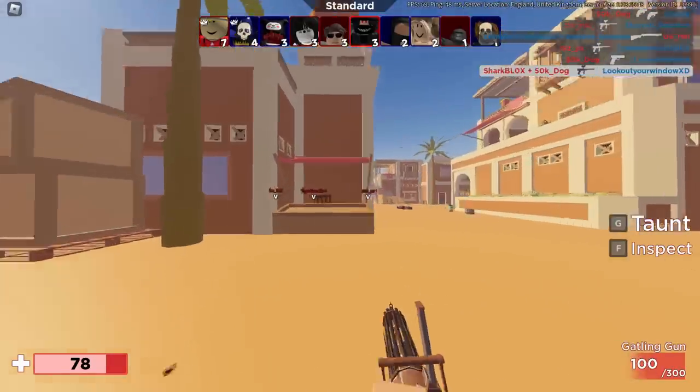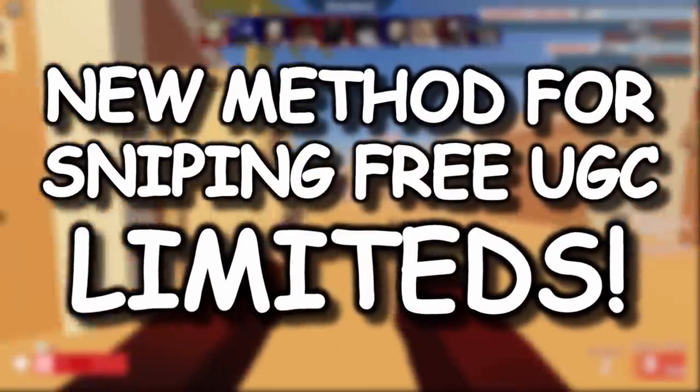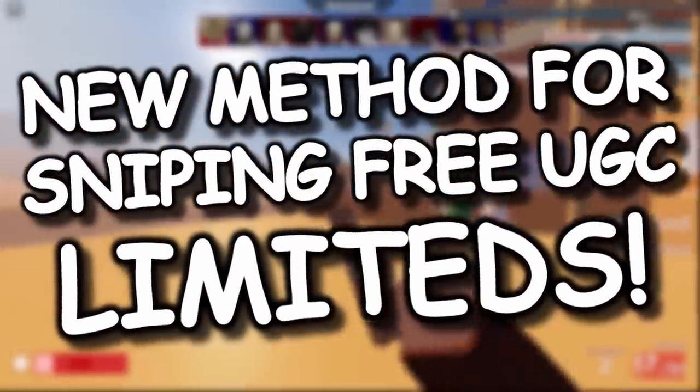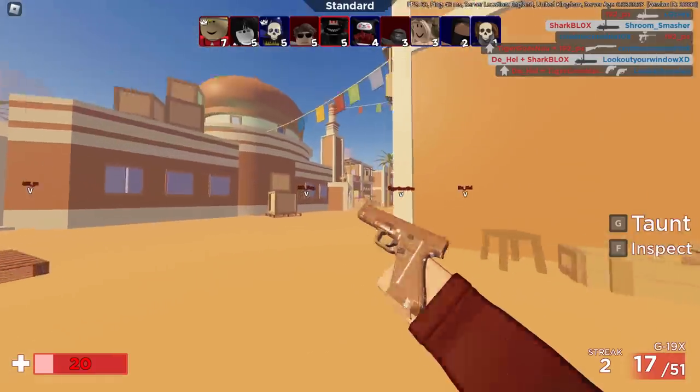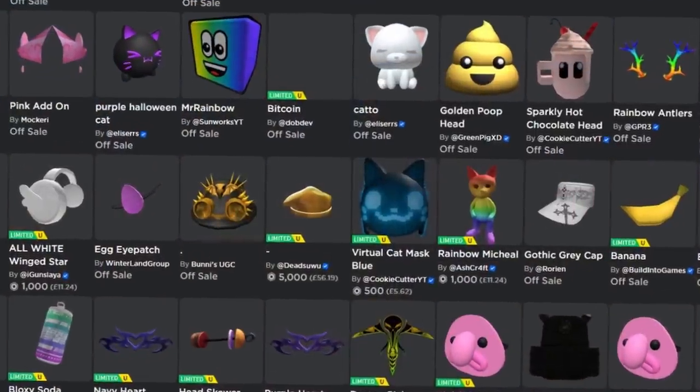So in today's video I want to show you the latest method for getting UGC limiteds. Apparently this increases your chances quite a bit. I might try it in today's video. If something's going on sale I'll try it - at least on an item that's on sale for Robux or something.